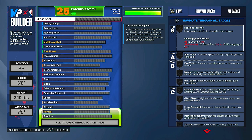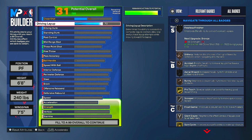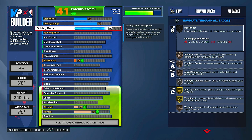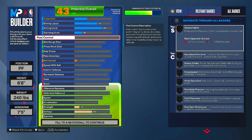For your close shot, put that up to 50. Driving layup up to 70 — driving layups are super OP in this game, so if you want higher you can, but this is a popper build so you'll mainly be shooting. For driving dunk I put that up to 80 — you're a popper, not a slasher, this is all you need. Standing dunk I put up to 40 and post control is 30.